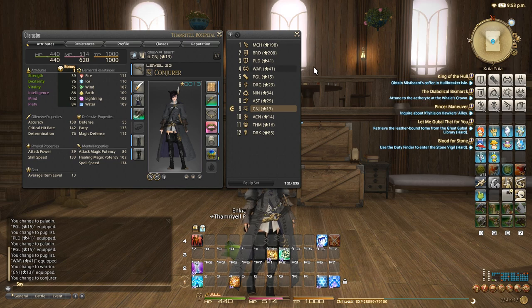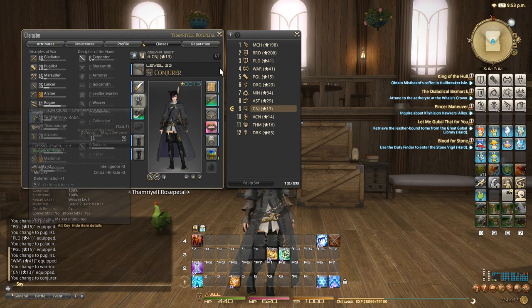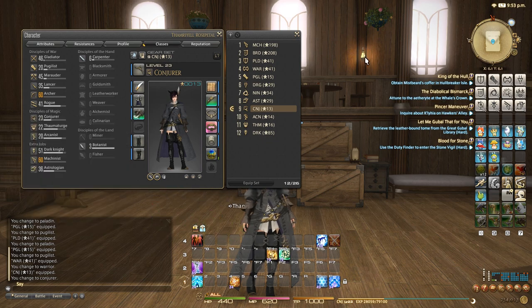This is literally the easiest way to set up your classes. As you can see, I lined mine up — so Gladiator comes first, Pugilist next, Marauder, Lancer, Archer, Rogue, Conjurer, Arcanist, Thaumaturge, Dark Knight, Machinist, and Astrologian. That's pretty much how I set up my classes. I don't have Summoner and Scholar yet — I'll have to figure out where those go and eventually get my Carpenter in there too. But for now, this is the best way I can do the UI.